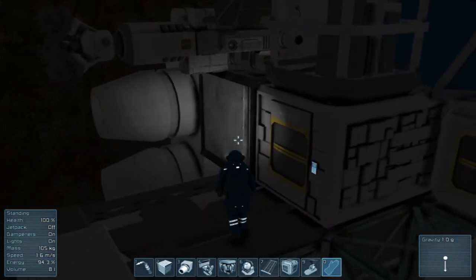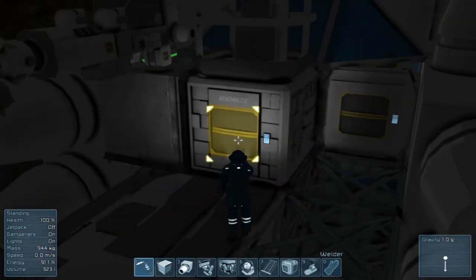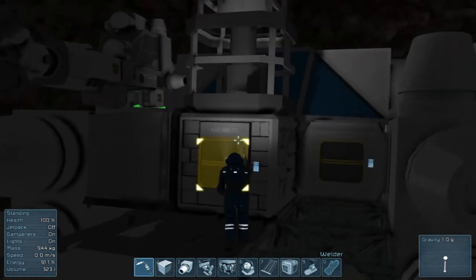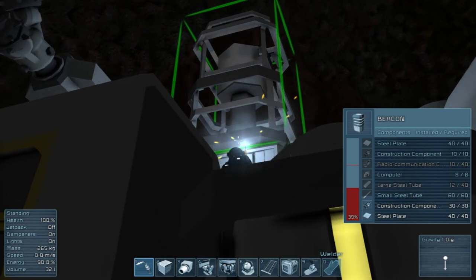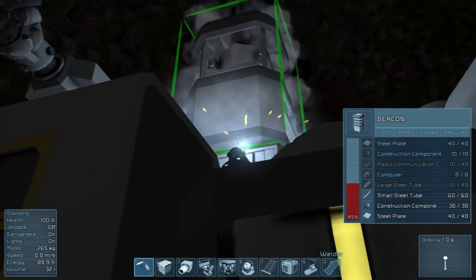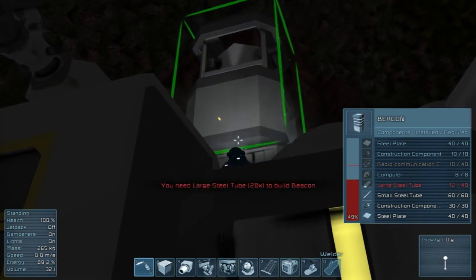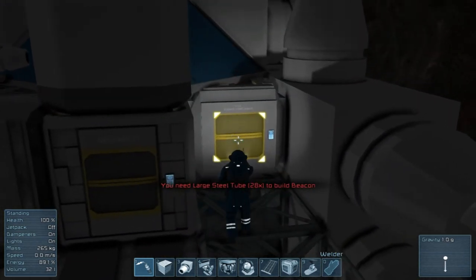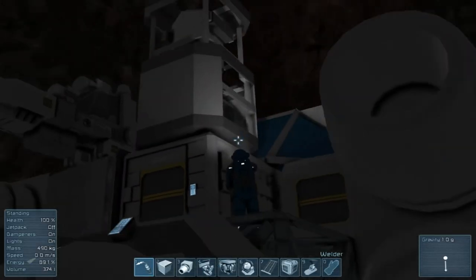I'm going to pause the video, wait until this is done, then come back and we'll finish up the beacon and end this episode. Okay, I'm back - everything is done except for the radio components because it just fills up so much and you can't do it. We're going to go ahead and do this part. I've got the steel tubes in the storage crate because they're big components - you can only carry a few at a time.